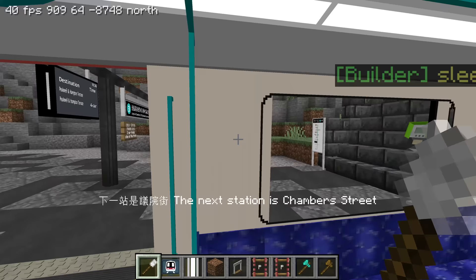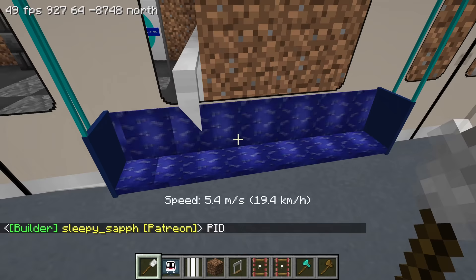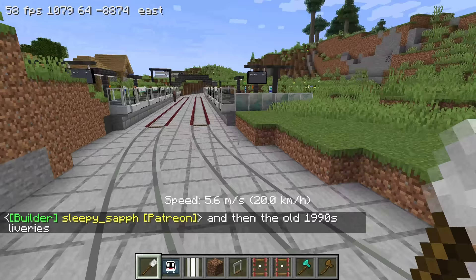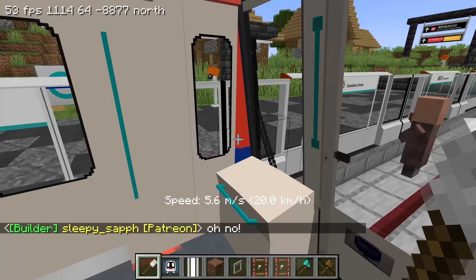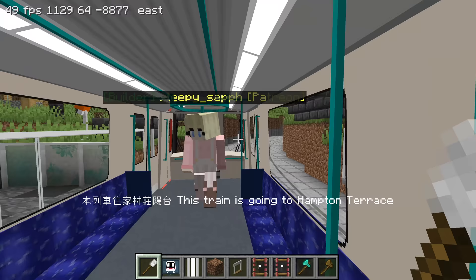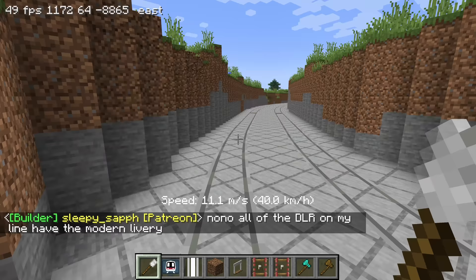Are they all going to the same destination, or do you have to look at the PIDs to make sure? Oh, this train has a different seating layout - just longitudinal seats and there's no front seat. Does the DLR pack have different variants? 1990s livery! Oh - villager, get out of the tracks! Wait, this livery is different. I can't really tell because they're all red with the blue line. The villager is just walking around like no big deal.